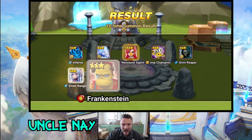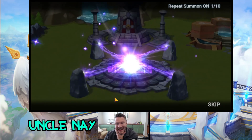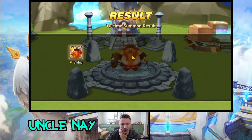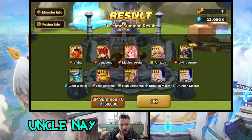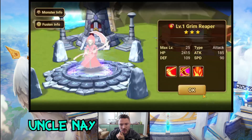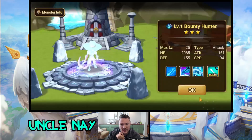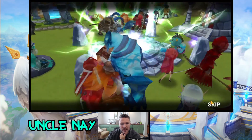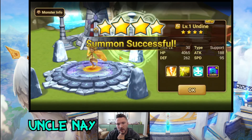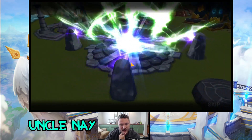We got three lightnings in 10 scrolls — that's freaking nuts! Is this déjà vu? Was she summoned right here last time too? I think she was the third summon last time. We got seven more mystical scrolls — might as well pop these out. Back-to-back lightning is crazy — Leo!